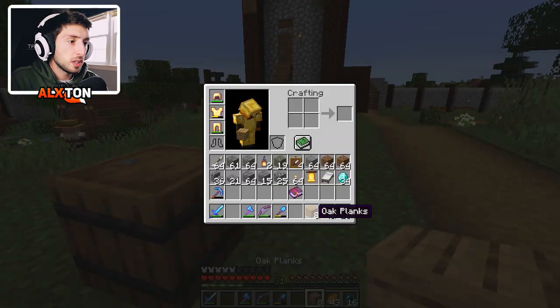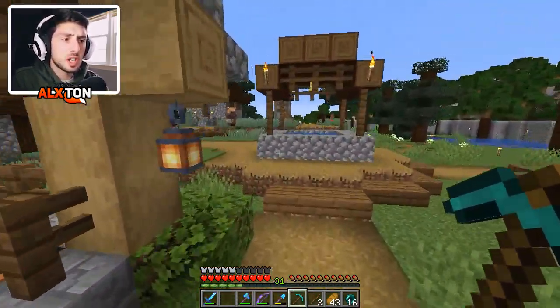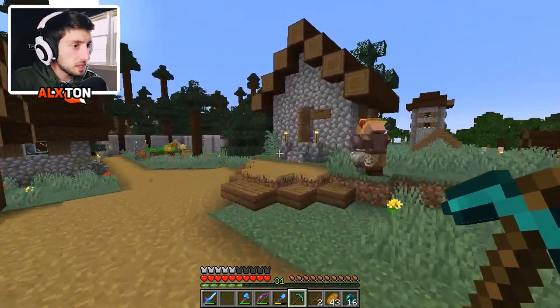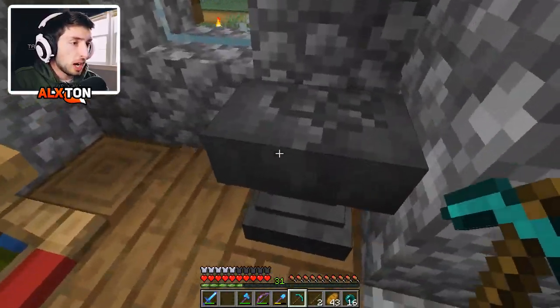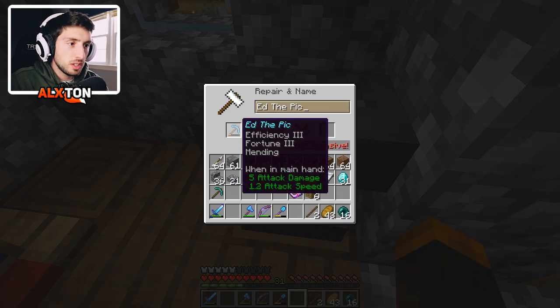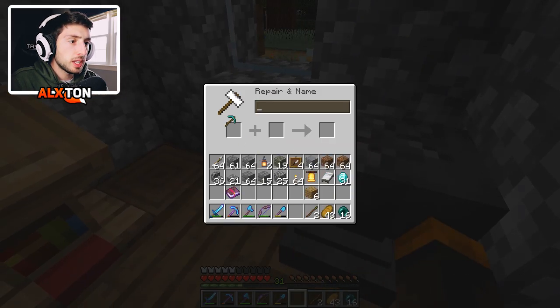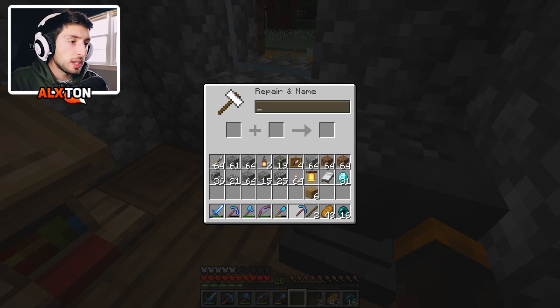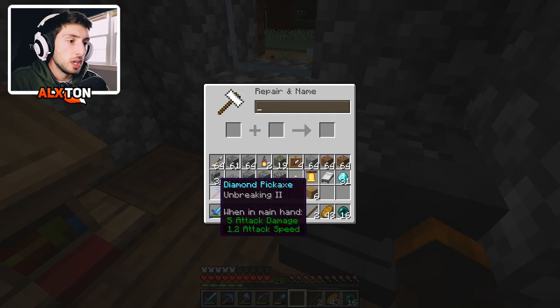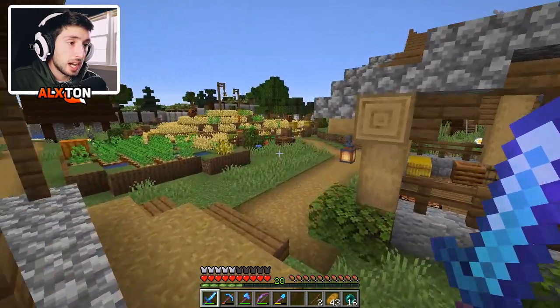Now that we have ourselves another diamond pickaxe, I want to see if this is the issue. Why is it becoming too expensive — is it because the pickaxe is like God-level or something? It is too expensive. Let me know in the comment section. What we'll do is put unbreaking on this pickaxe from the book, so we have unbreaking two, and then we can combine the two in the future. At least we have that done.